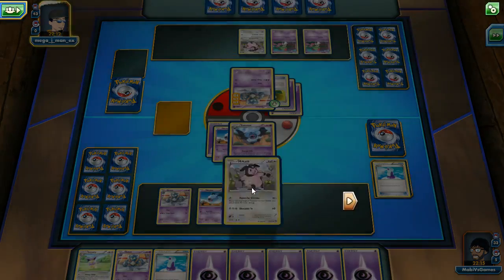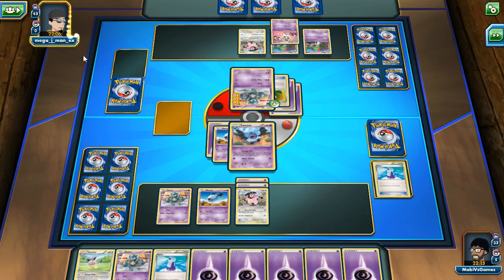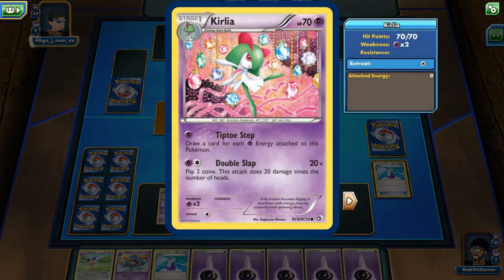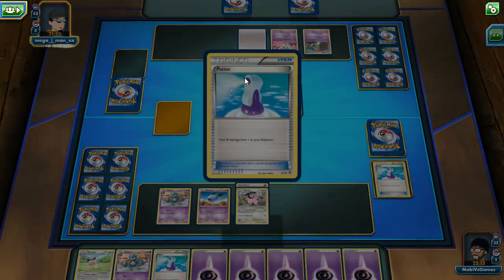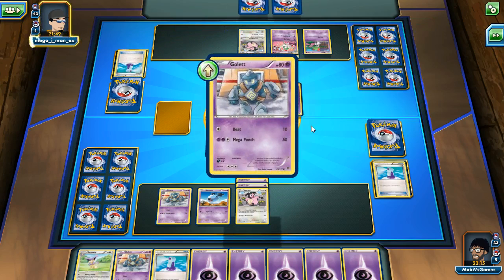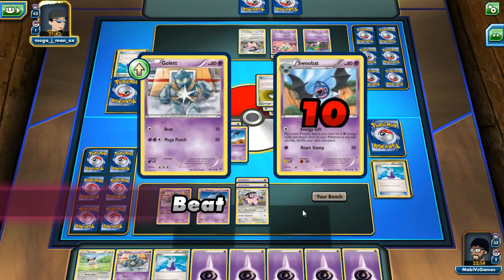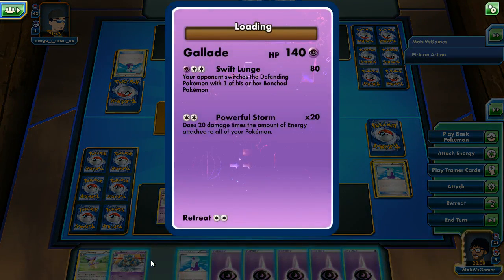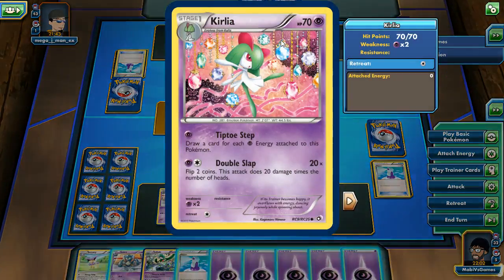This Hammer In is gonna do 40 damage. Let's see what you got — Kirlia! 'Tiptoe: draw a card for each energy attached to this Pokemon' — that's really good. Double Slap: flip two coins. The Milk Tank is gonna hurt though. He's healing up — I think he's trying to get a double thing going on. He might not even have an energy. And that's Gallade — from Ralts! I'm glad he doesn't have that yet.